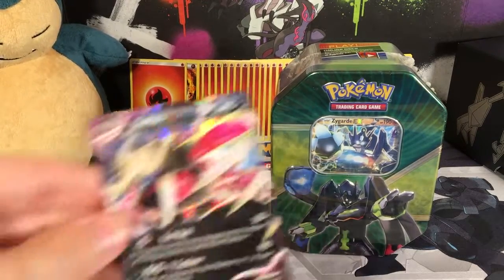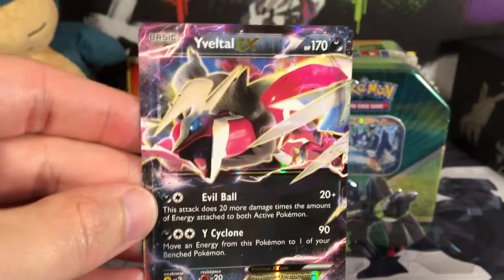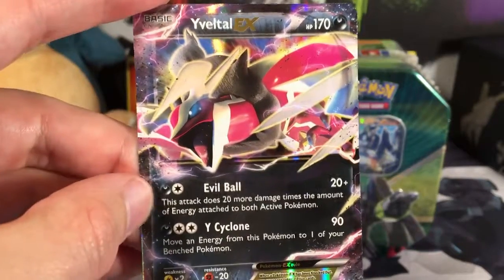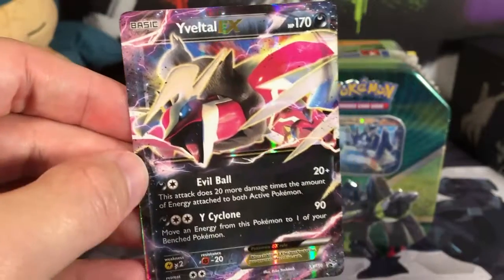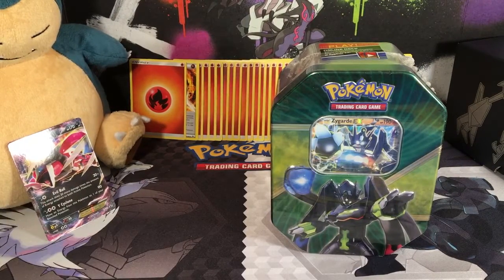Here is our Yveltal EX with the Evil Ball attack. It was a very good card back in the day. His HP is a little low now and some attacks are stronger, but it can still compete a little bit. It's got resistance to fighting, so Buzzwole decks aren't as tough, but they're still difficult.